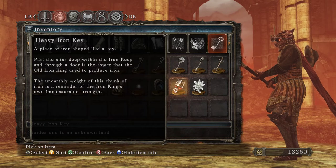We got the Heavy Iron Key — a piece of iron shaped like a key. Past the altar deep within the Iron Keep and through a door is the tower that the Old Iron King used to produce iron. The unearthly weight of this chunk of iron is a reminder of the Iron King's own immeasurable strength.